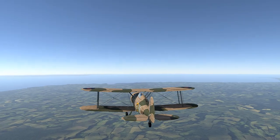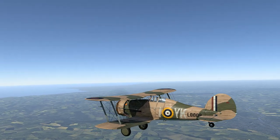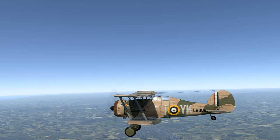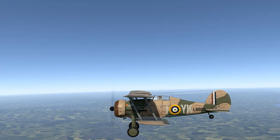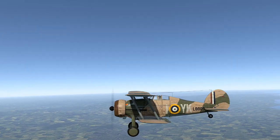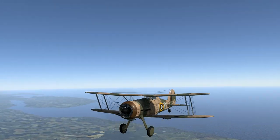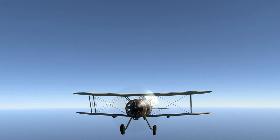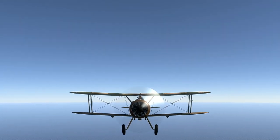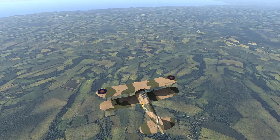Now we're going to move on to the Gladiator Mark II of Peter Wycombe Barnes. I really like the skin because of the color pattern as well, and also the detail. See all the ribs there? This thing almost looks like it's a canvas-wrapped wooden airplane, like it should be. The engine there is just very nice — you can even see through it in certain aspects, and it looks clean. You can see all the little ridges in there and the details of the engine.